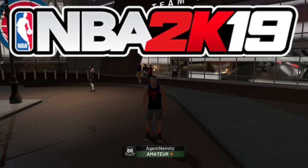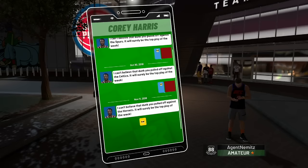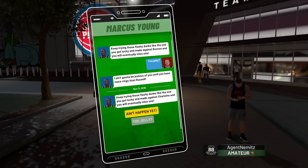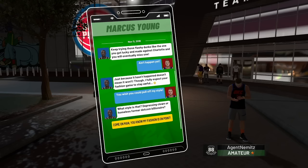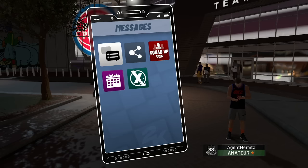We got some messages — I didn't open them because we got three. First is Corey Harris, same thing as always: keep trying those flashy dunks. I'm going to answer the opposite: you wish you could pull off my style. What style is that? Depressing clown or homeless former? Next up is Ben Simmons — so Ben Simmons is our friend now. That's pretty cool.